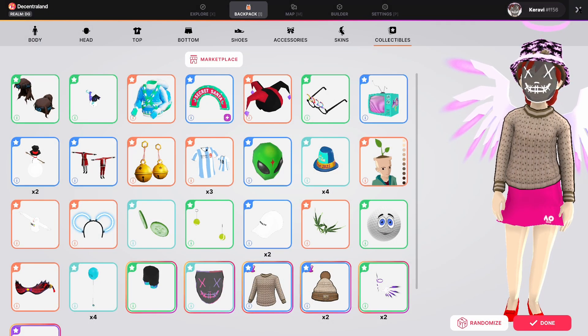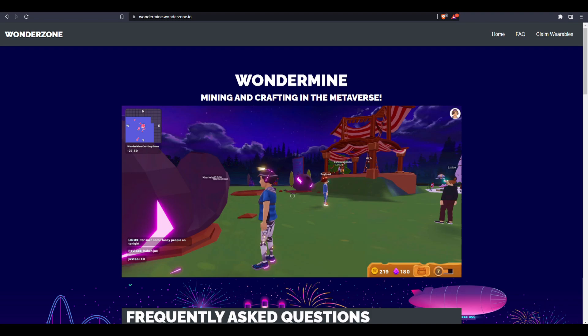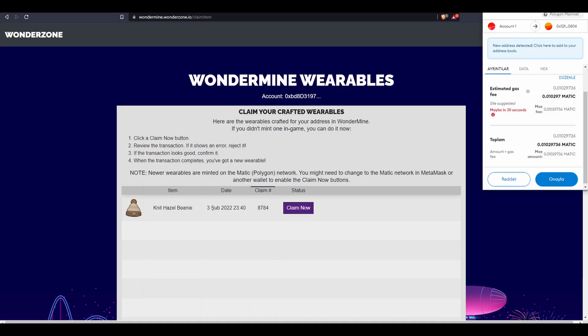You need to go to this URL: WanderMind.wanderzone.io. You need to login with your MetaMask account. When you click 'Claim Wearables', you will see your wearable waiting there for you, and then you need to press the 'Claim Now' button.